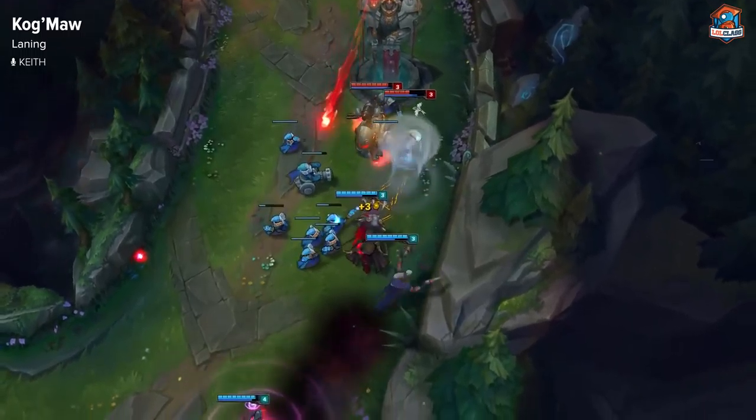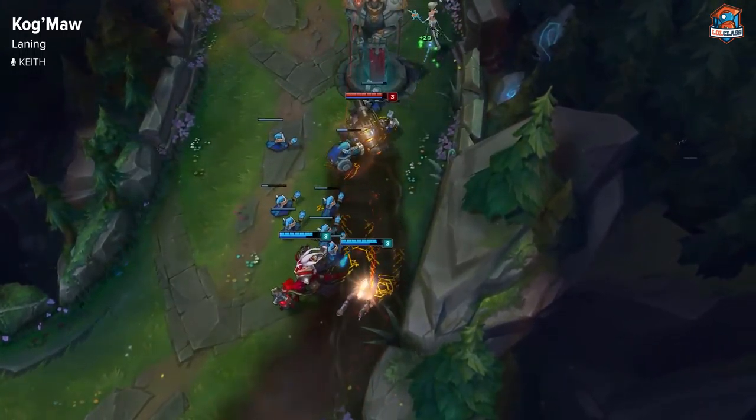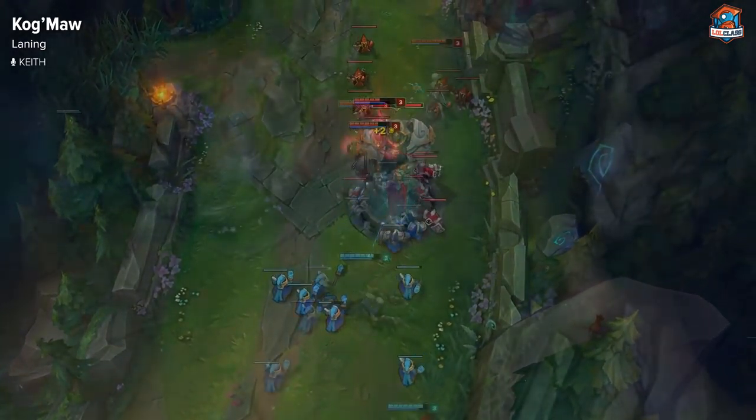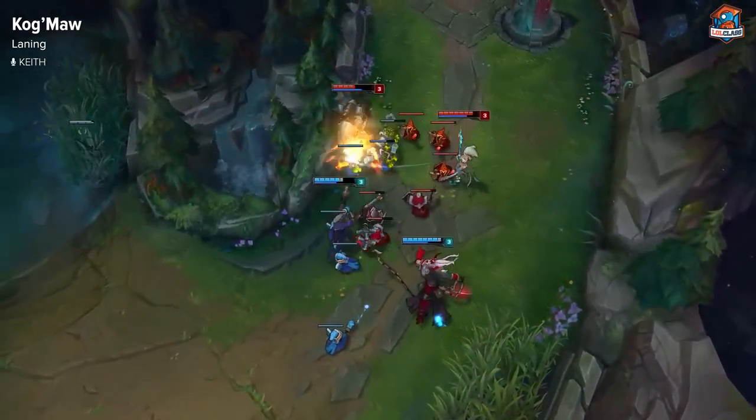Once you have Triforce at level 6, you can win duels. Cast your spells in between your auto-attacks so that you're always proccing your Trinity Force. One trick when you have your Trinity Force is that you can auto-attack and then cast your ultimate and it will proc the Triforce.